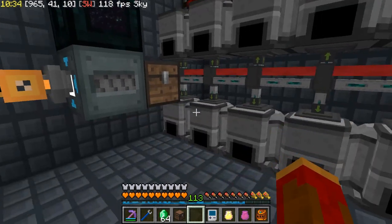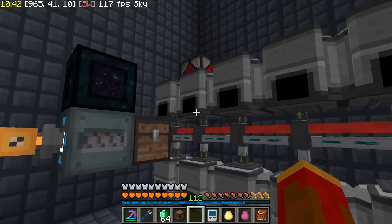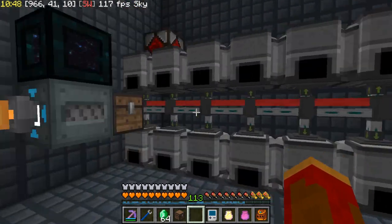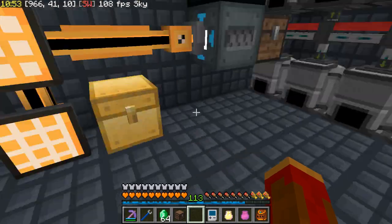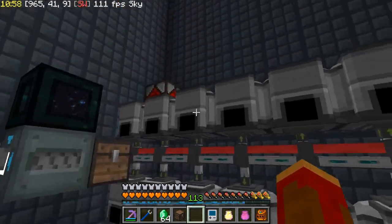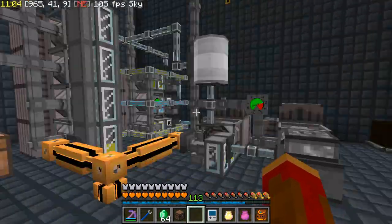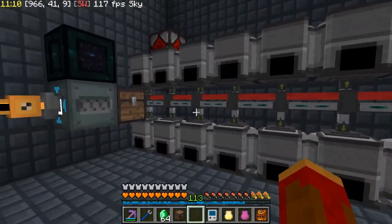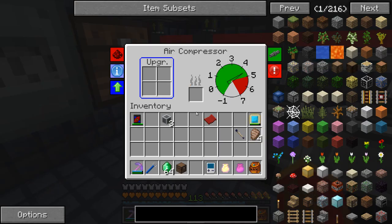To get more pressure I need to take this to a more advanced level. I could go to the advanced air compressor, but I'm going right to the flux compressor where I can use RF energy to make air pressure — and we have plenty of energy. Coal is finite; I've gone from 24,000 coal down to 14,000 in the process of trying to get this to work. I had a crash at one point too. Anyway, let me show you what I've done before I tear all these out.